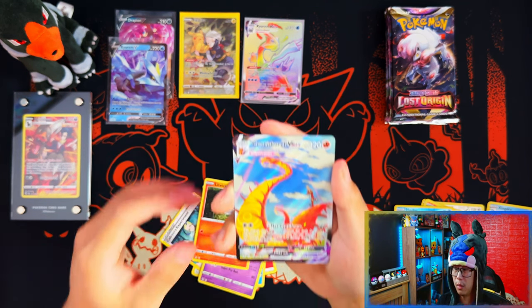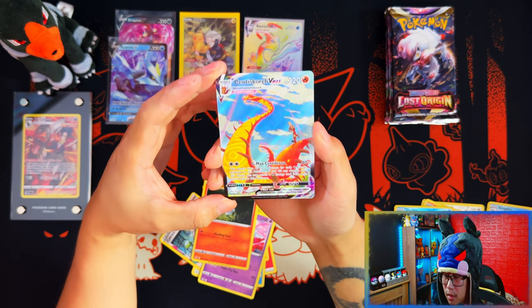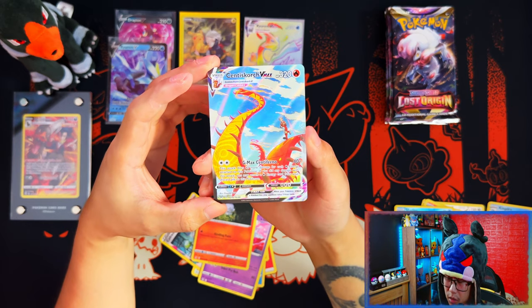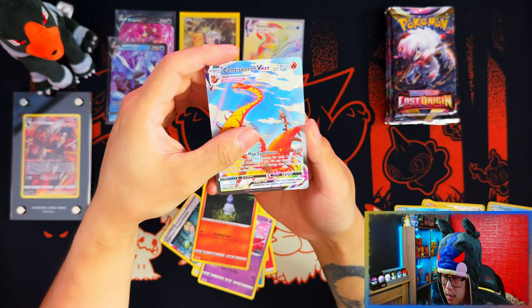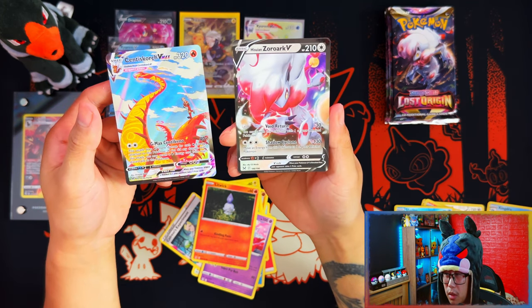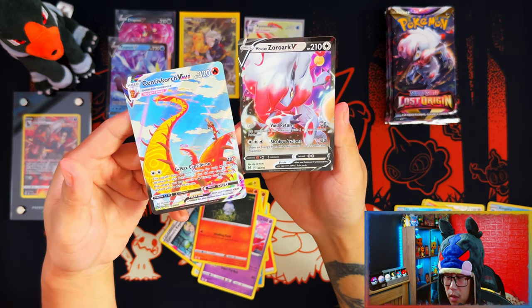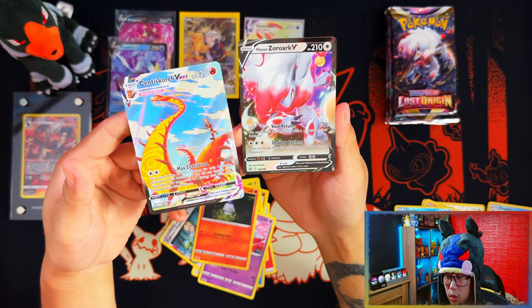Centosquatch V-Max — technically full art from the trainer gallery, not quite secret rare but still really nice. And do we have anything behind? Wow — this is the ring. Another V coming through. Have I pulled the Centosquatch V-Max already? I'm not too sure.